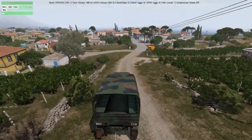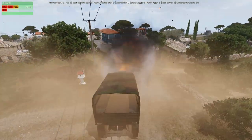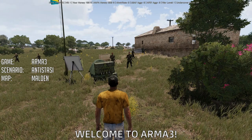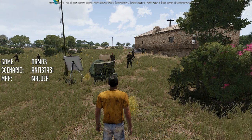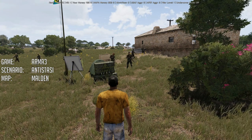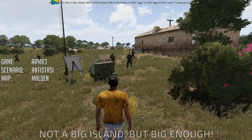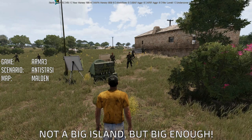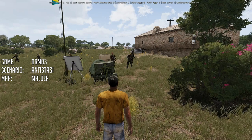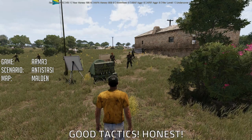Hello guys, welcome to Arma 3. Today we will be running a campaign called Antistasi. It is a persistent scenario that allows you to run a guerrilla style war against occupying forces on the island of Malden. For this particular video I am going to be demonstrating a nice little tactic that me and my friend have been using for the last couple of days while we have been experimenting with this scenario.